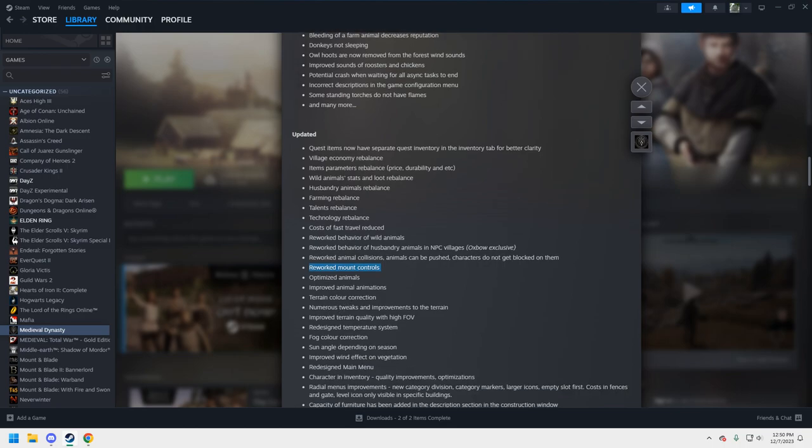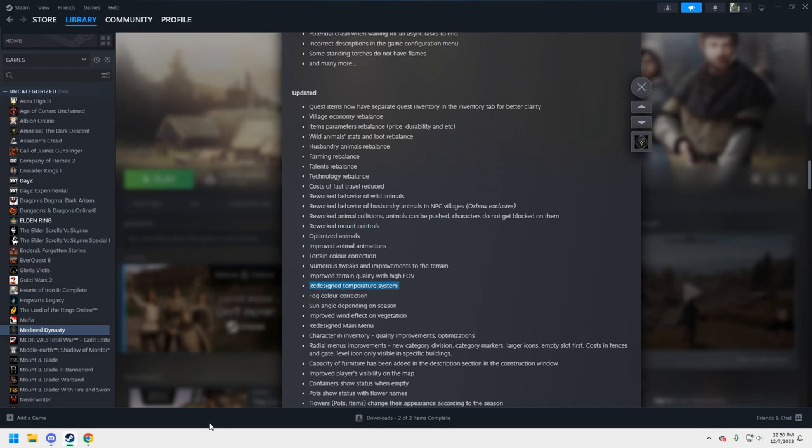Numerous tweaks and improvements to terrain. The temperature system has also been touched on. Medieval Dynasty is a survival game as well — if you run around in the cold without enough clothes on, you'll freeze to death. If you don't eat or drink, you'll die. The whole point is it's a dynasty — you have to have children to perpetuate it, or the story ends. The temperature system was kind of easy to manipulate before, so this is a welcome fix.